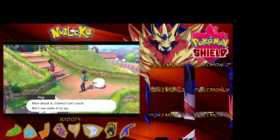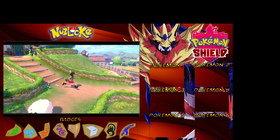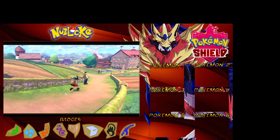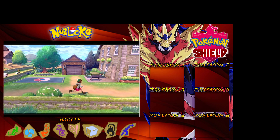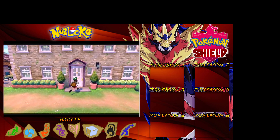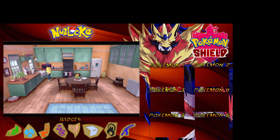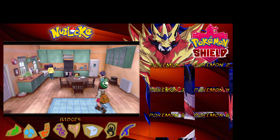Anything in-game battle: we can't use potions or any sort of item. But we can use held items. For example, if we have the Black Sludge, we can put that on a poison Pokemon to give them the health regeneration effect - that's fine. We can use items; we just can't use them to heal directly. But held items are allowed. All the rules will be in the description.